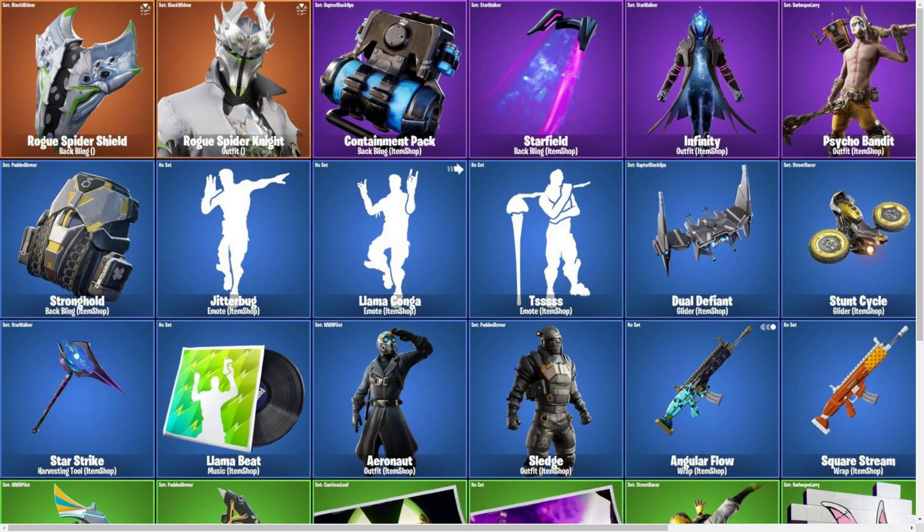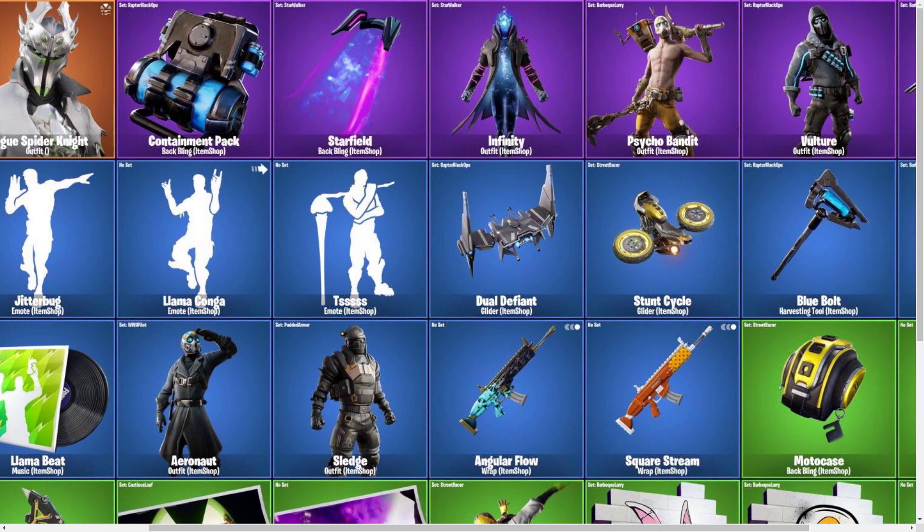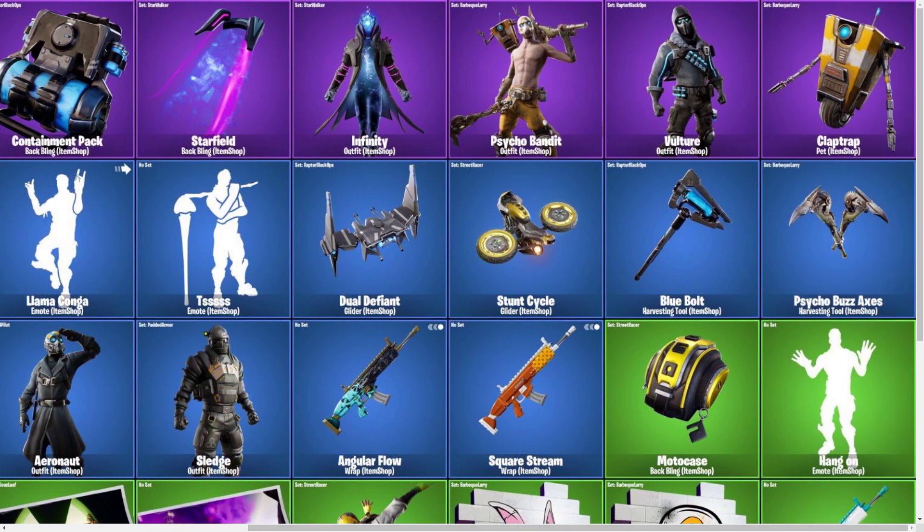Then we have the Jitterbug emote. I don't think we have any gameplay of the emotes yet, so all you have to look at is the actual image there. So Jitterbug, Llama Konga, Dutz — I'm trying to imagine what that is because it looks like he's holding something, but I can't tell what it is. Then we have the Dual Defiant glider, which I'm guessing is going to go with the Vulture skin because the color schemes match pretty well. Then we have the Stunt Cycle, which seems like it's going to go with the Psycho Bandit glider, just because the color schemes match.